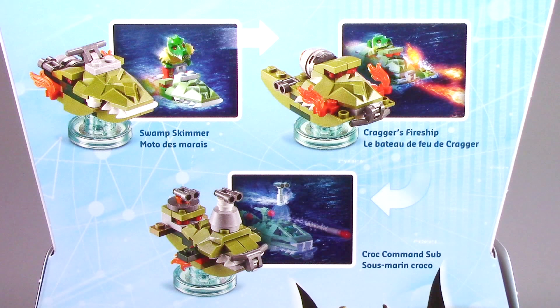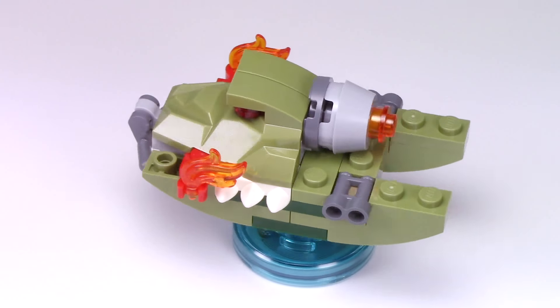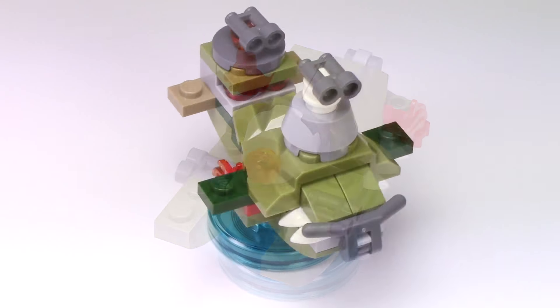At the back of the box, we can see the main build can be rebuilt into three total configurations: from the Swamp Skimmer, you can make Kragger's Fireship and the Kroc Command Sub.